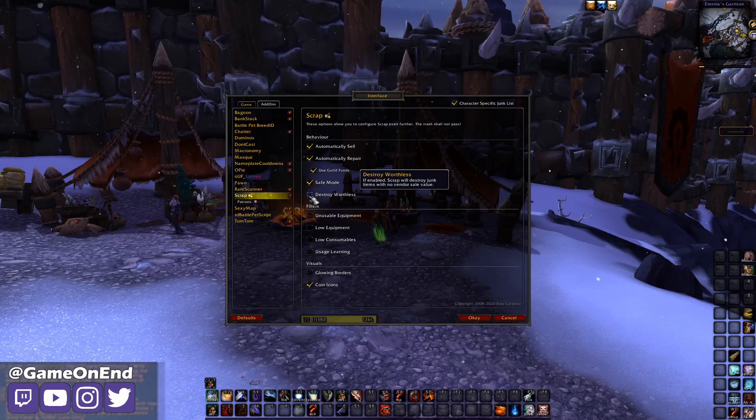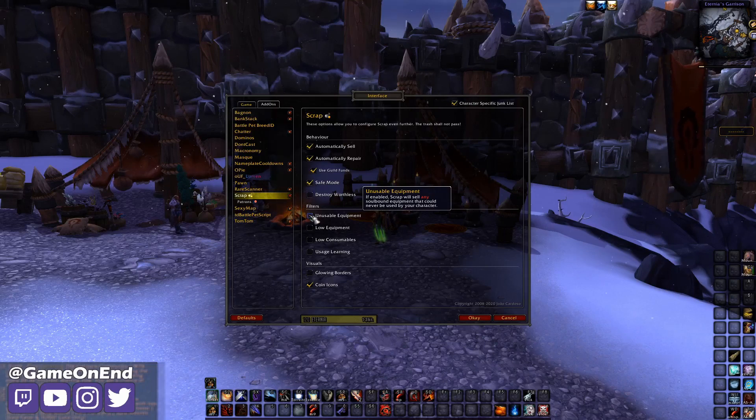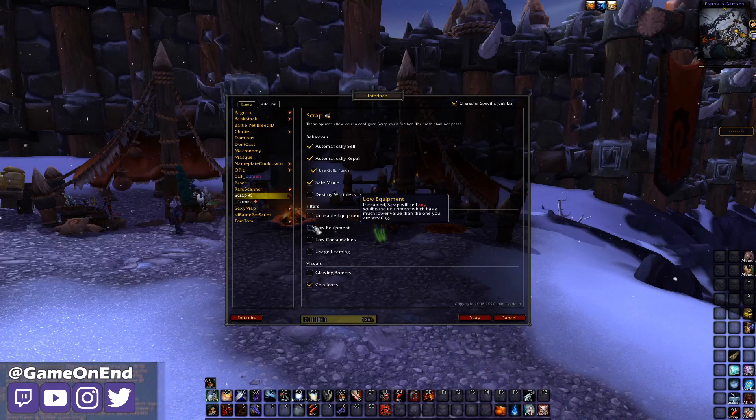The easiest way to test is to take valuable gray items out of your bag, go kill some mobs, and do a test where you add an item to your useful list and see if it deletes it. But unlike the other add-on, we have some easy filters here that let you choose items without having to manually add them to the list. We can check 'unusable equipment,' which will basically just vendor off any gear that you can never use — so if you're a leather wearer, it's going to sell off soulbound mail and plate items.